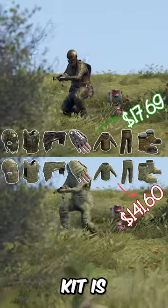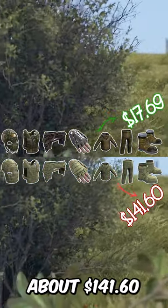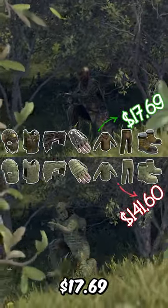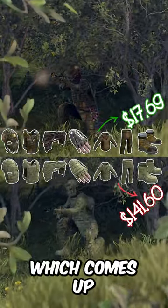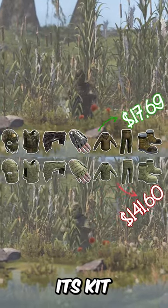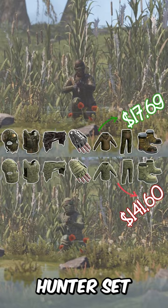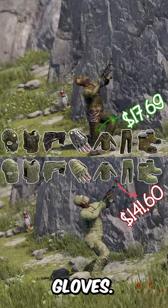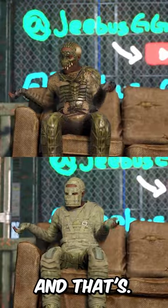The Forest Raider HQM kit is sitting at about $141.60 on the Steam market. This budget kit costs a whopping $17.69, which comes out to nearly 87% off the original price. This kit is made up of the entire Reptile Hunter set, complemented by the Deathwing road sign kilt, army boots, and the hard suit road sign gloves. And that's...